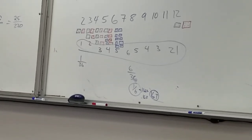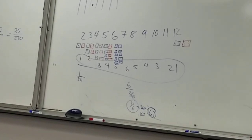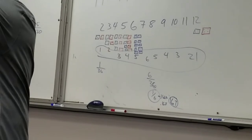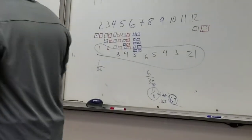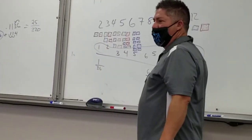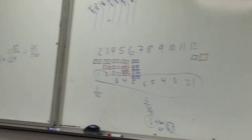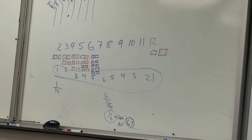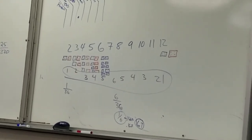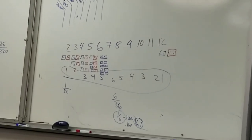If I rolled it 10 times - Vanessa, how many times do you think I would roll a seven if I rolled these dice 10 times? My percentage is 16.7, so 10 times - somewhere between one and two times, probably closer to two times. I would expect this to be a seven. Two times out of ten I expect this to be seven.